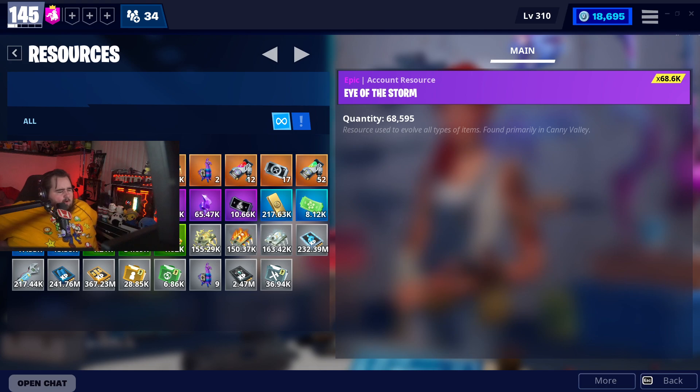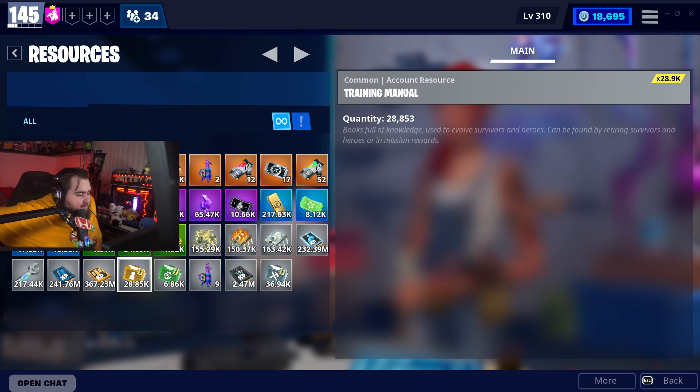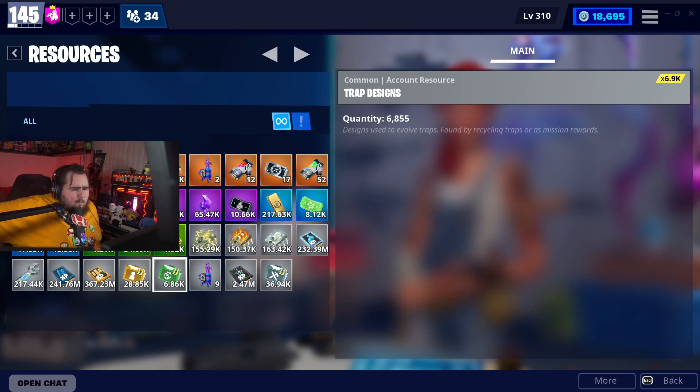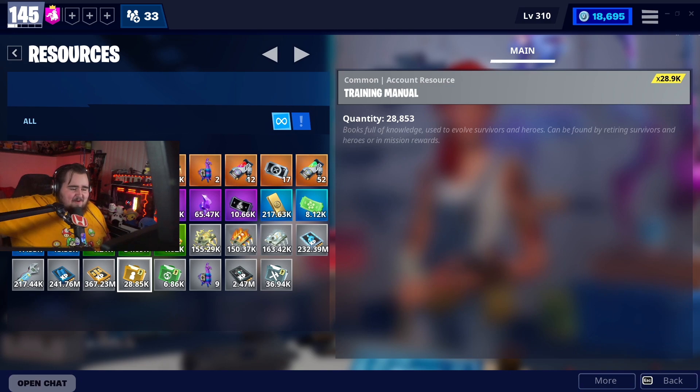Let's check resources. We started with 2,100 training manuals and ended at 28,000 — that's insane. We started with 4,000 trap designs and got about 2,800 more. For weapon designs I think we started around 24,000 and ended at almost 37,000 — not bad. Getting over 26,000 training manuals total is a massive win. That's pretty much it — 100-plus llamas opened.